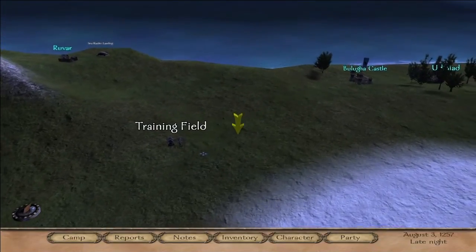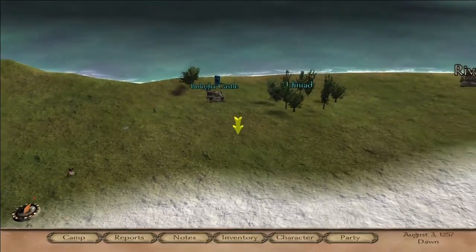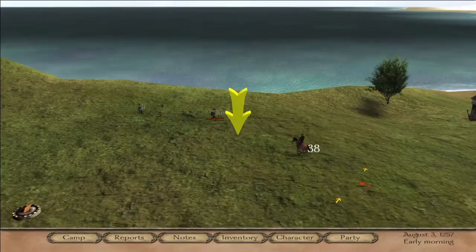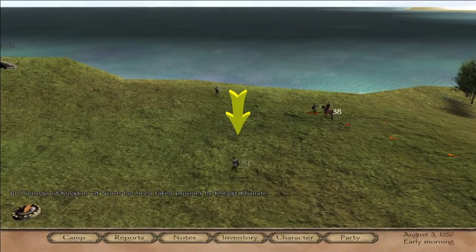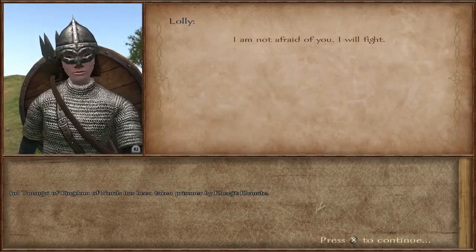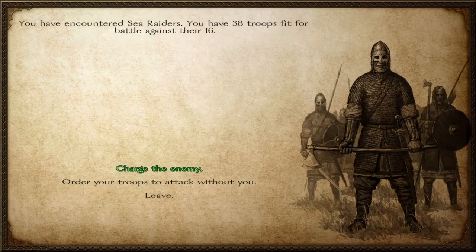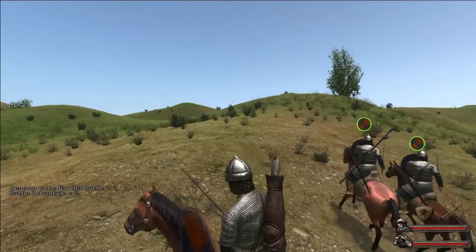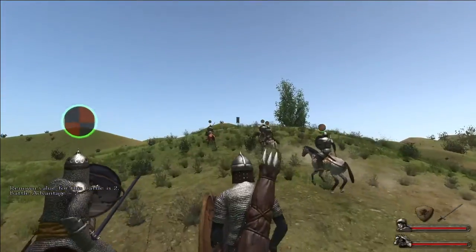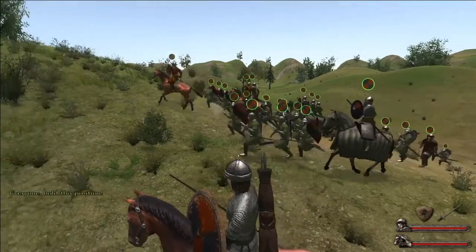Flash forward about 10 minutes and we're now up at the part of the map where the Sea Raiders are — the viking type dudes. You can see them running around in circles and we're just going to attack this small group here. Sea Raiders are actually pretty tough. If you don't have a good enough group it's hard to do these guys, but you can take on smaller groups until you get to a high enough level. We're going to do the same thing again — if you don't give any commands your guys just charge forward, but I'll use the battle system to tell everybody to line up in a straight line.